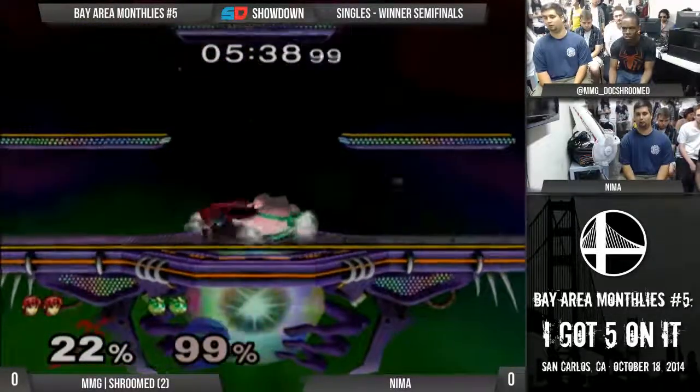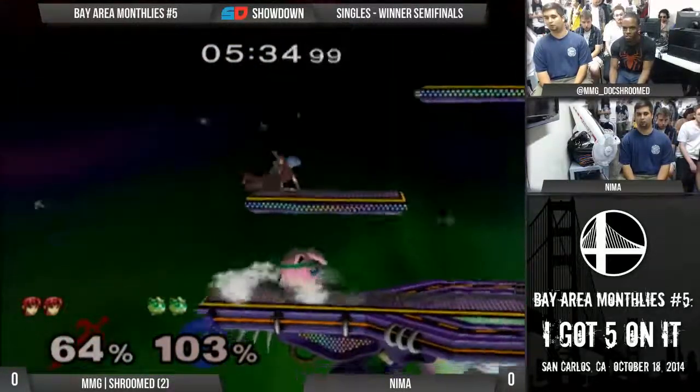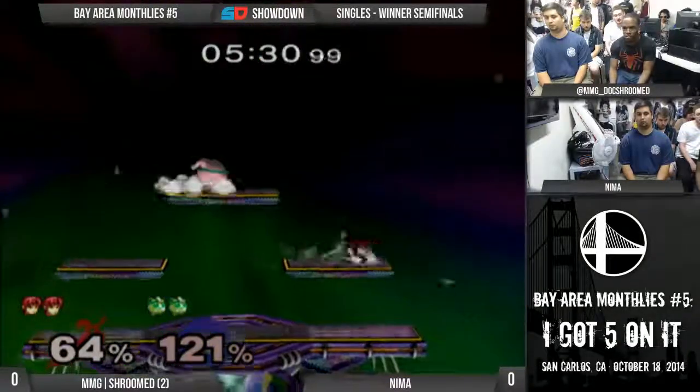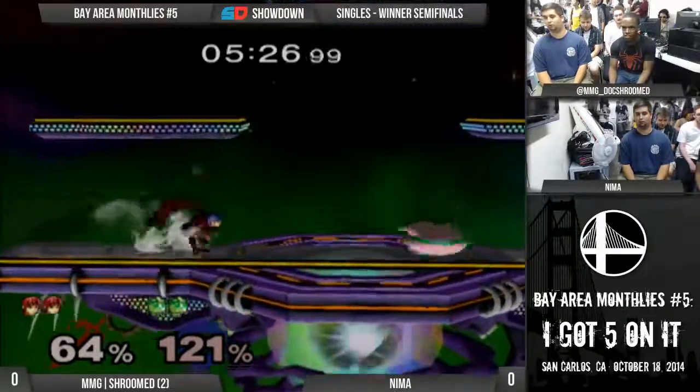You can jab reset, you can up tilt, and you can up tilt at low percent. That's why it hit though. It's a close game. Even though he does have a damage lead, it's Jiggs, so it's not really nice.